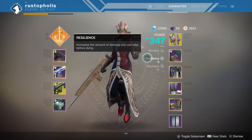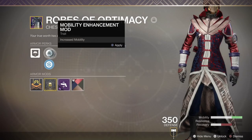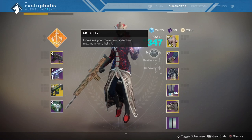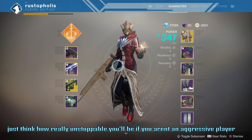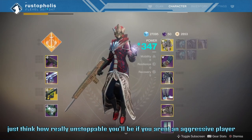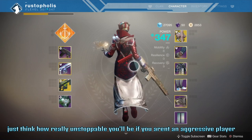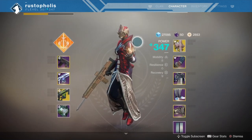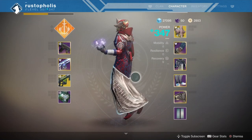Once you move on up to near max light, you're gonna want to go to 8-0-9 — makes you a little bit faster, still great recovery. What this is gonna do is let you be fast, recover fast, and get your grenade back fast for the hard endgame content we've got going on.